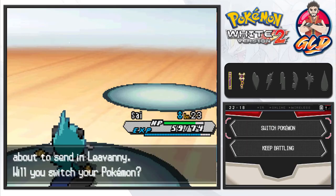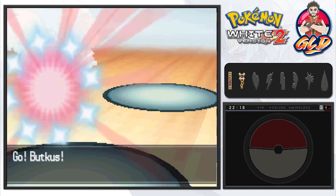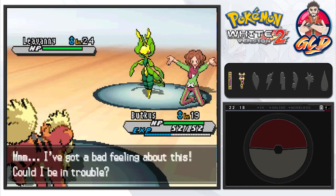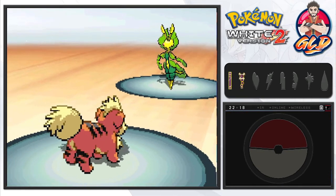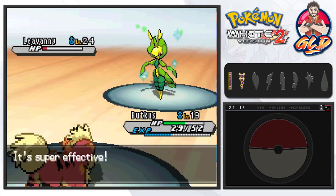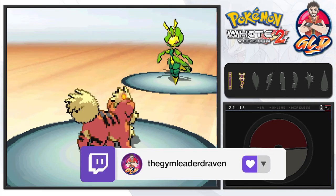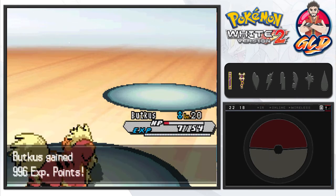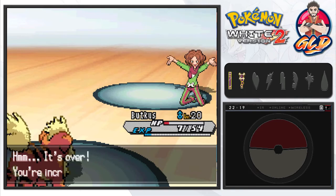Leavanny is Burgh's final Pokemon — quadruple damage territory for our fire type. Leavanny is a pretty strong and fast Pokemon, but fire type is the way to go here since it has quadruple weakness to both flying and fire type attacks. The one thing to worry about is its strong physical attacks. We beat it convincingly — our fire type grows to level 20 and Samurott grows to level 24 without even battling. Burgh admits he's not surprised he lost.